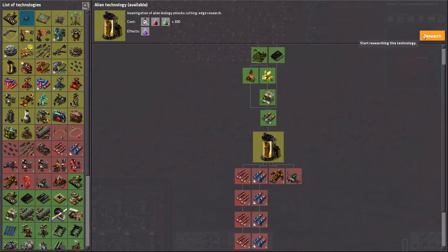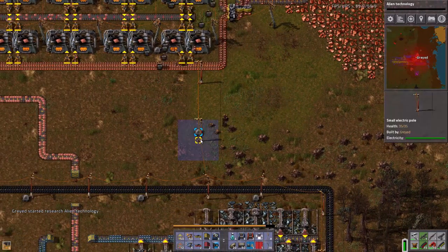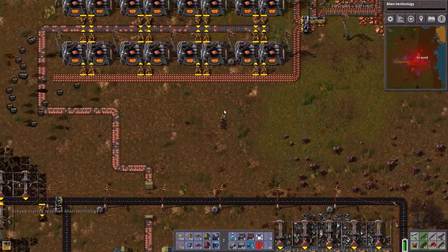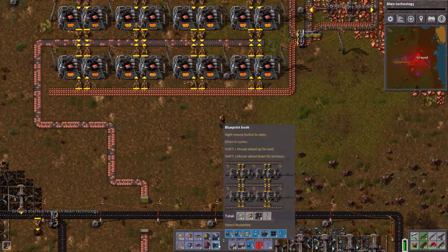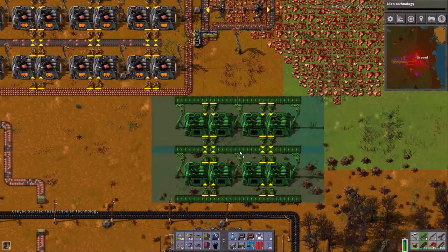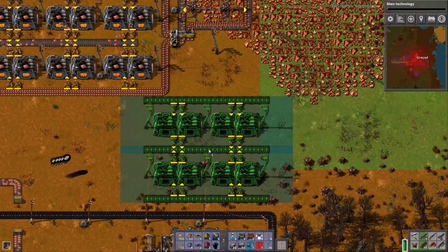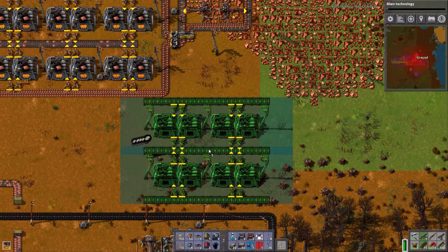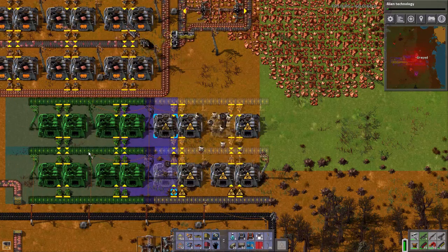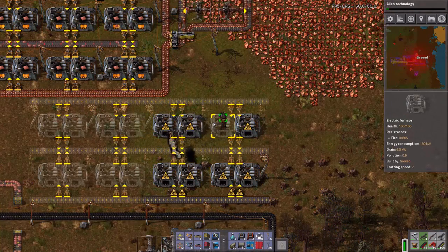Let's finally get our alien technology up and running. So, can I get by without having this here? Yes, okay, that's good. So let's get our blueprint. Look at that, I can squeeze it in. I'm going to push it back about to here. Can I get two full lines in? Yes, I can. Perfect.